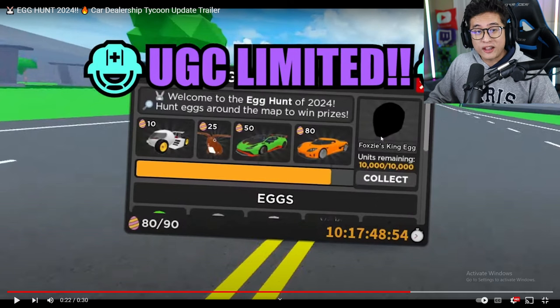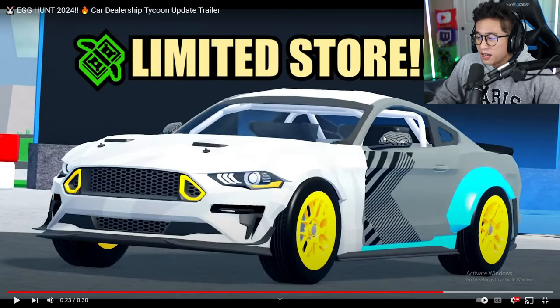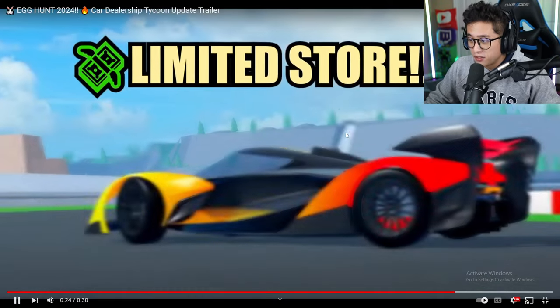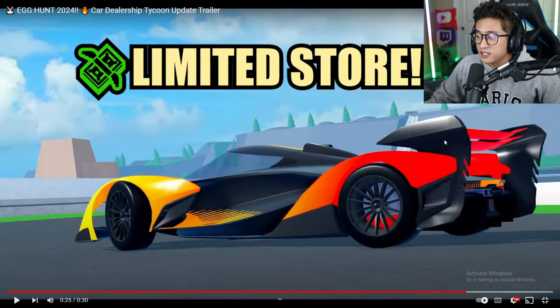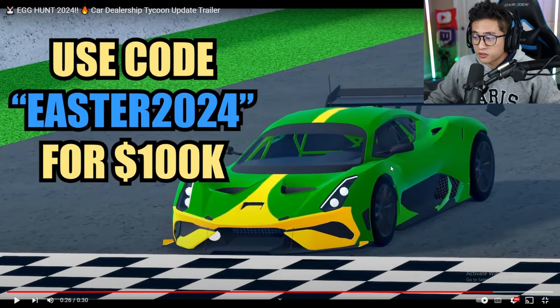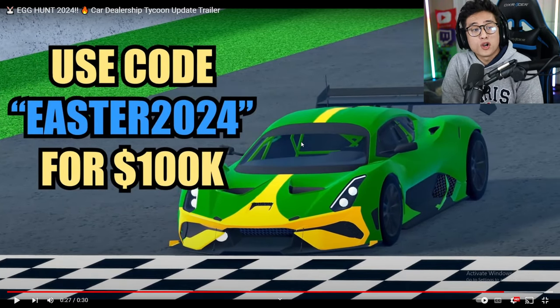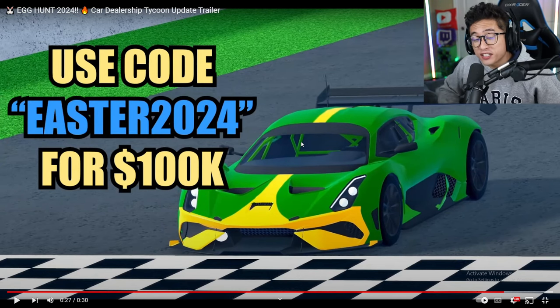Once we collect all 90 eggs and unlock Foxy's King Egg helmet, the limited store is back. You can see the drift Mustang is back in the store looking beautiful. We've also got the Soulless GT — the McLaren Soulless GT — back, along with some camos for these vehicles. We also got the Diesel Motto with a special camo. Use code EASTER2024 for 100K cash — Foxy's going all out with this Easter 2024 event.